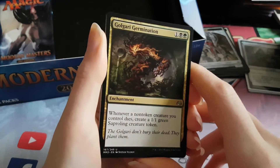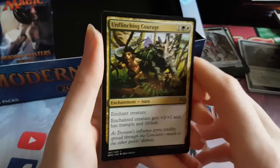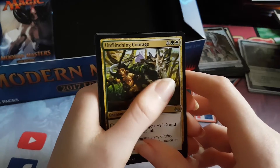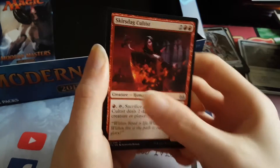First Uncommon is a Golgari Germination — I don't think we've had that one yet. Unflinching Courage is the second Uncommon. So no good Uncommons yet. And a Scourge Devil. No good Uncommons in the second to last pack.